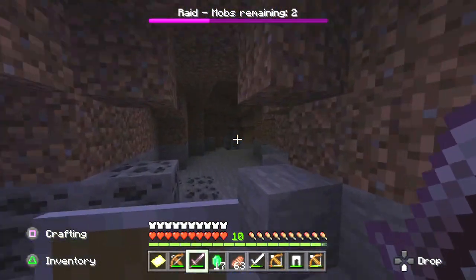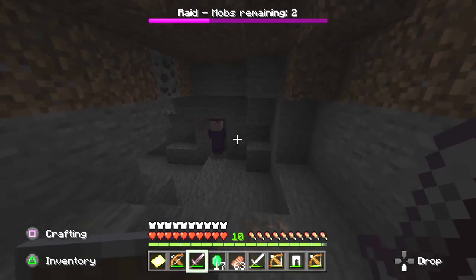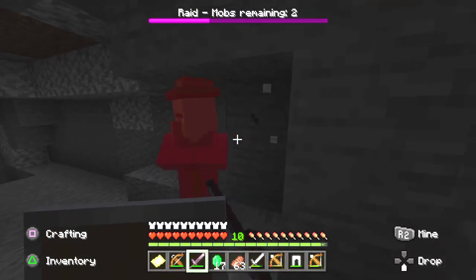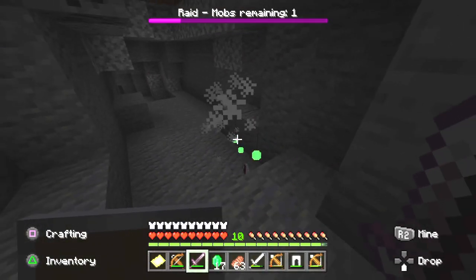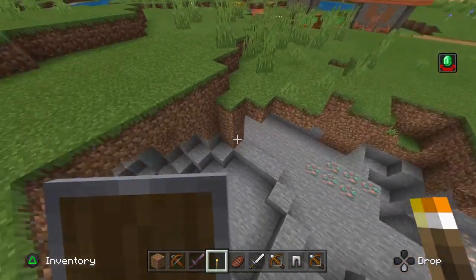Beside the normal raid mobs, witches are also counted towards the raid bar. The witch in the video spawned inside a nearby cave and was hard to find even following the sound of the horn, so it's not a complete science, but it is the best way to find the missing raiders that I found.